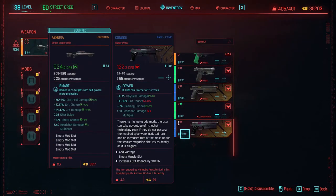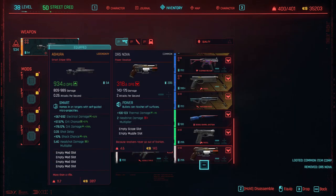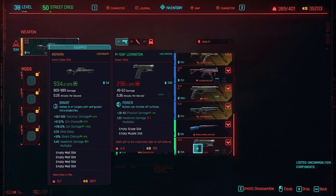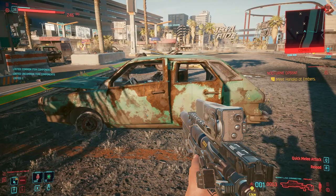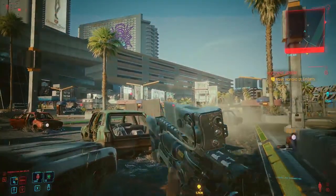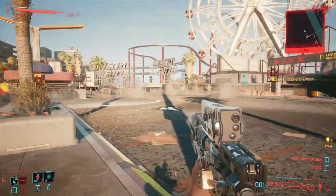This is the Ashura Legendary — in my opinion the most powerful sniper in the game, and smart weapons are absolutely a blast to use. Keep in mind you might get it with slightly different specs and a different element. I personally like the electrical element because when dealing with mechs and robots you can deal more damage to them from far away. You might get it with a different element, and visiting a vendor a second time after some time may change the available specs — though I'm not 100% sure about this.